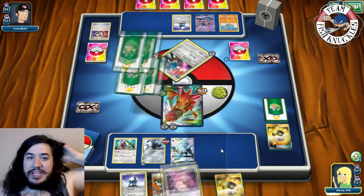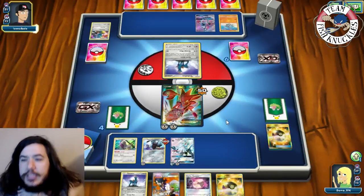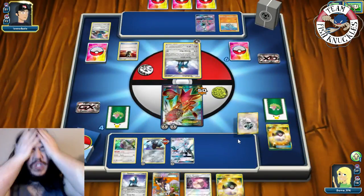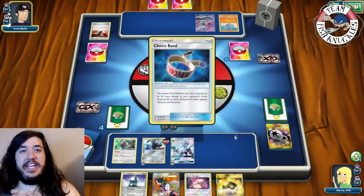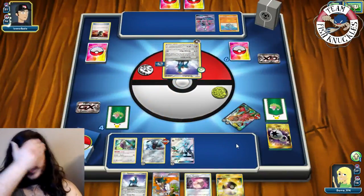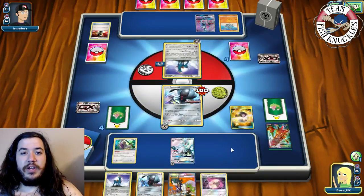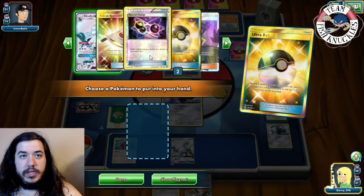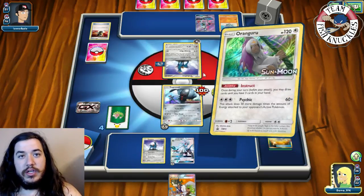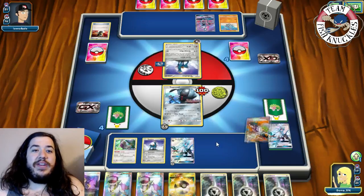Opponent's Cobalion comes up with Counter Energy. They also have an E-Hammer - and a third DCE! Opponent's Cobalion uses Revenge Blast for 120, knocking us out. We need our last DCE or a Special Charge. We find Registeel. We Ultra Ball discarding two cards. Special Charge is in deck and we have one DCE. We press done, attach Metal to Cobalion, then Instruct for two.